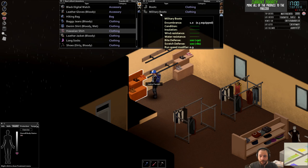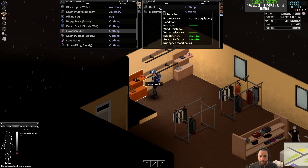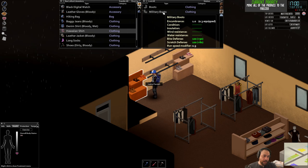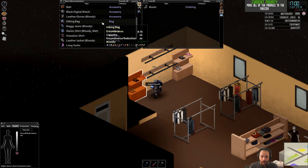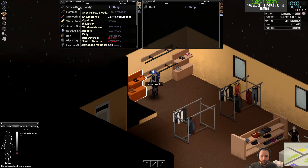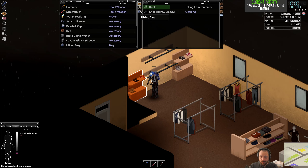Military boots — also called rain boots — give 100% bite and scratch defense to your feet. They do slow you down from running, but they're really handy for not taking damage to your feet and then stomping zombies to death. I will switch and take the regular boots as backup.